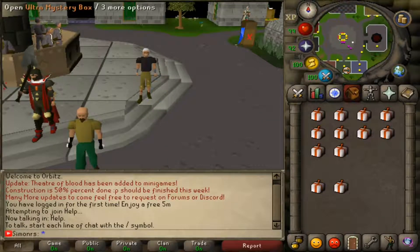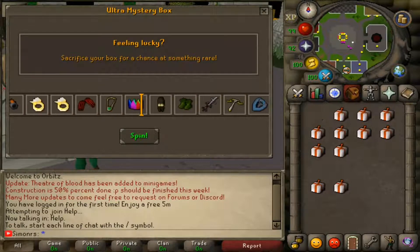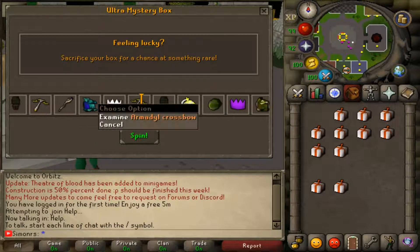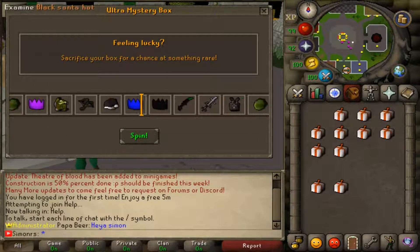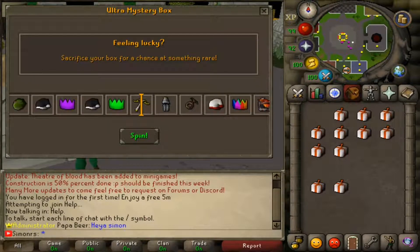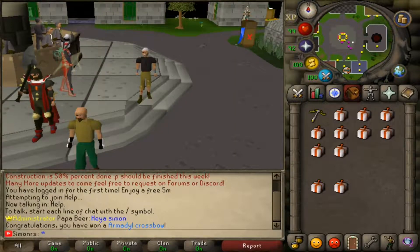If you want to know what you can get, I'll actually open 1 Mystery Box and let's see what we can get from this. The rewards are actually insane — if you get lucky you can get party hats, because party hats on here are actually expensive as hell. I got an orbital crossbow, which is actually good because the eco here is still kind of new, so that's a big item. Good luck in the giveaway guys, and I hope you enjoyed today's video.